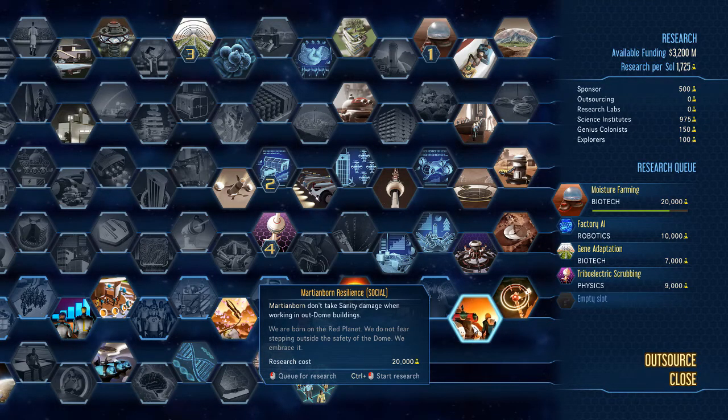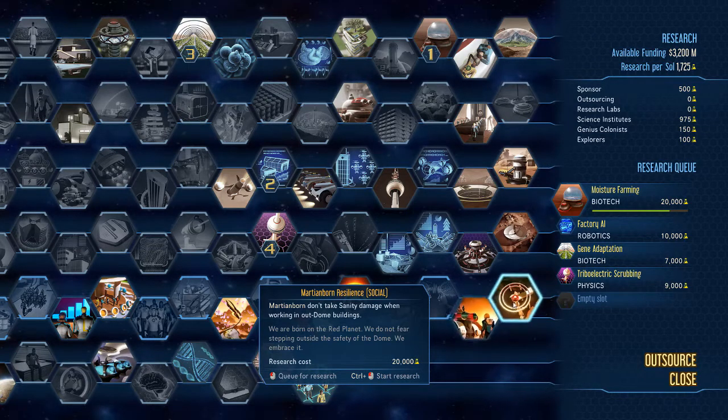The last research is that Martian-born colonists do not take sanity damage when working in outer-dome buildings. I'm shifting more in-dome work to services and accommodation while moving outer-dome operations — mines, atomic fusion, polymer plants, fungi farms — outside. This research means those workers won't take sanity damage, so I'll definitely put it in the queue.